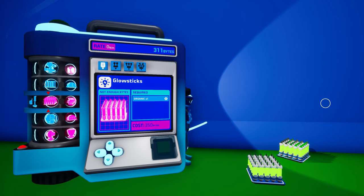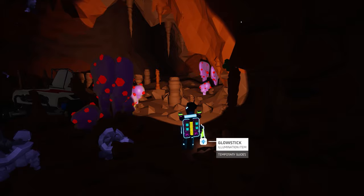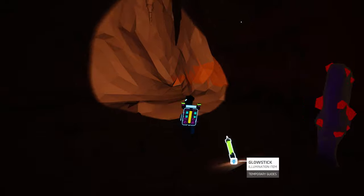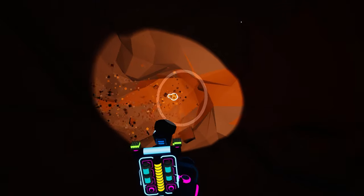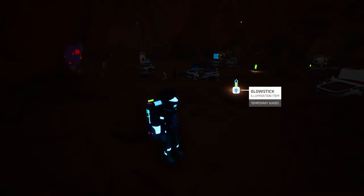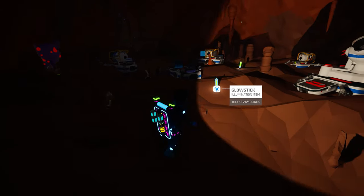Another light source that we just haven't yet discussed is the glow sticks. You can unlock glow sticks for 350 bytes and craft them on your backpack printer from one organic. Each stack contains 24 individual glow sticks that can be placed either from a widget slot or by placing the entire bundle on the ground and interacting with it. Each glow stick will emit a small amount of light for 15 minutes and then will begin to blink rapidly before it is consumed. While they don't really provide a great deal of illumination, they are quite useful for leaving a breadcrumb trail for navigation. Just be sure you don't spend too long relying on them to help you find your way.